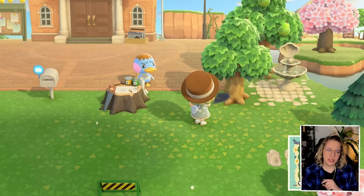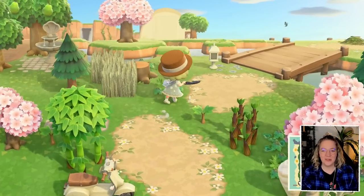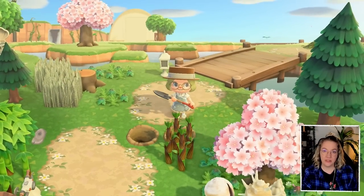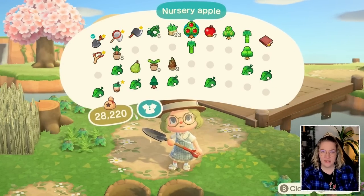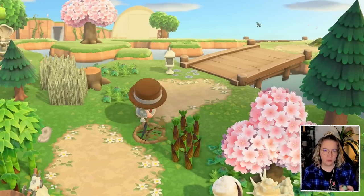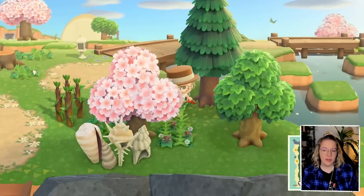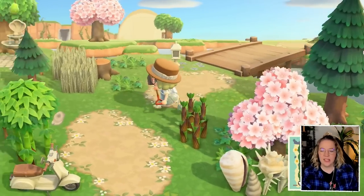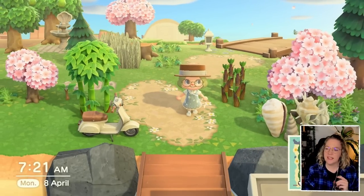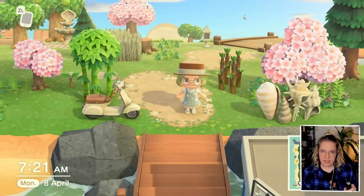Just very quickly in case you don't know what treasure islands are - they're basically islands filled with a whole bunch of materials, items, or whatever else you might need. You can go there like you would visit a friend, with a dodo code, and pick up anything you want. To make such an island you need a modded Switch, but to visit one you don't.